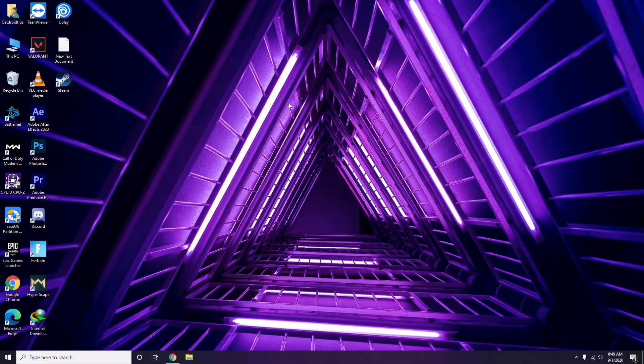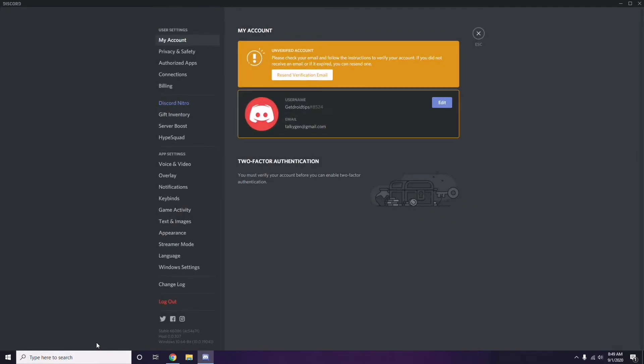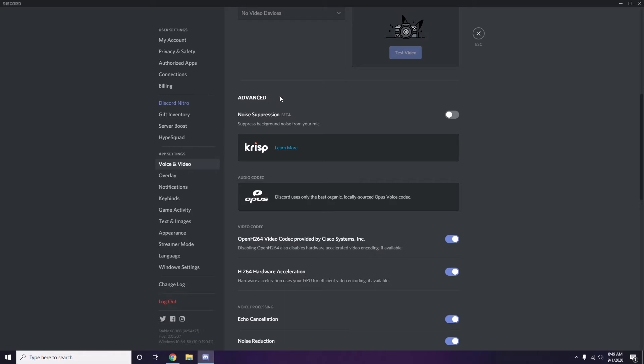Next step is in Discord. Open Discord and click on User Settings, available at the bottom. From here, click on Voice and Video from the left sidebar. Scroll down to the Advanced option, and in Advanced you'll find the H.264 video codec provided by Cisco Systems Inc. — you have to disable this.